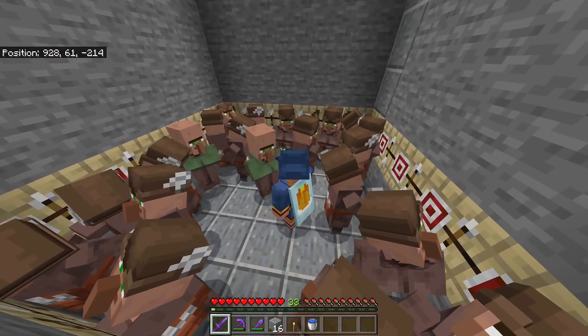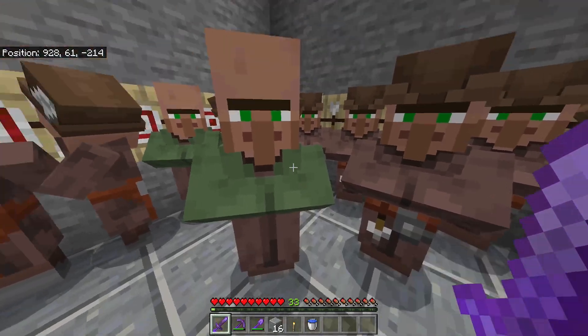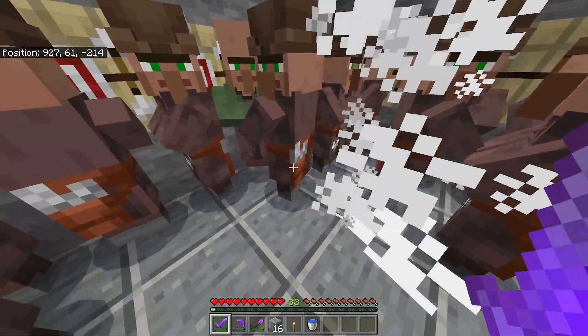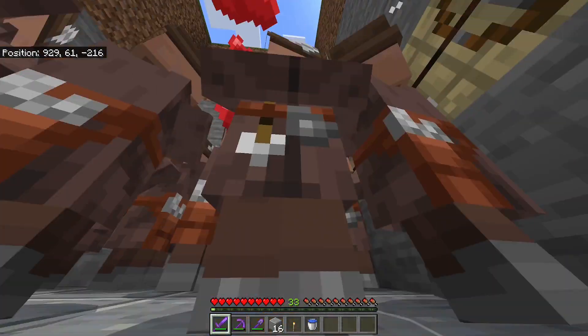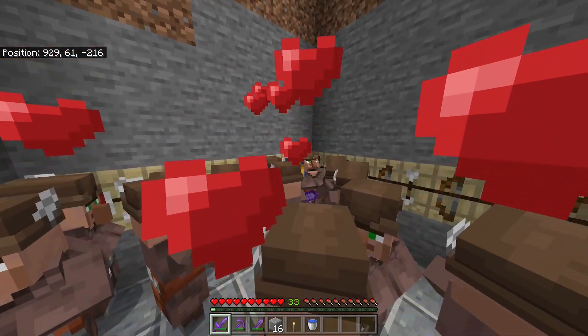When all your villagers are grown up, check whether you have any green nitwits in your farm. If you have them, get rid of them and wait until they're replaced by other villagers. This is very important because otherwise the farm will have very bad rates.